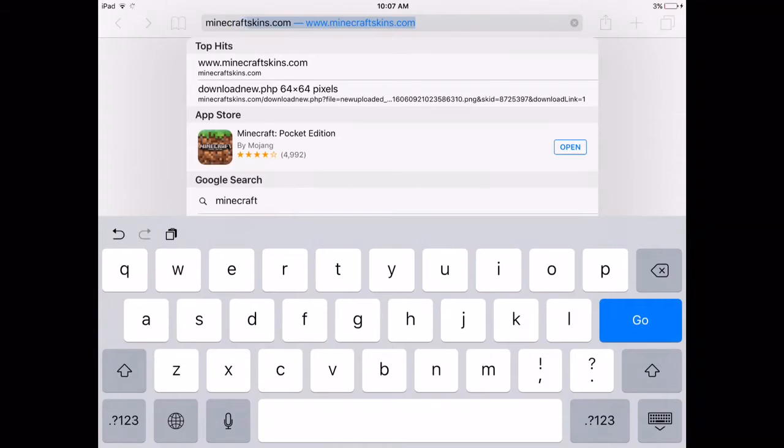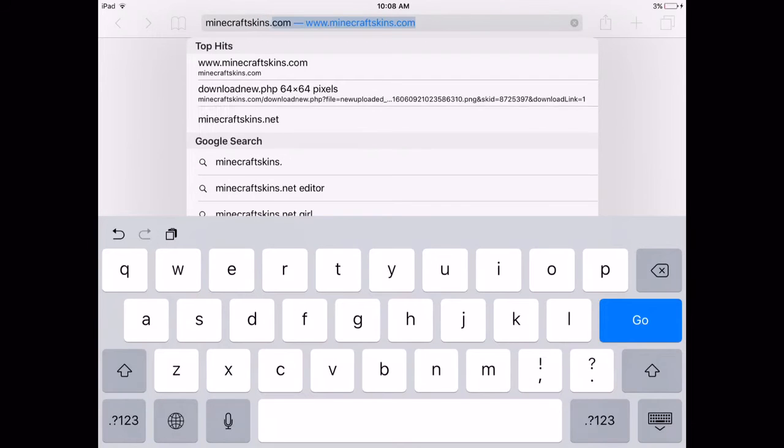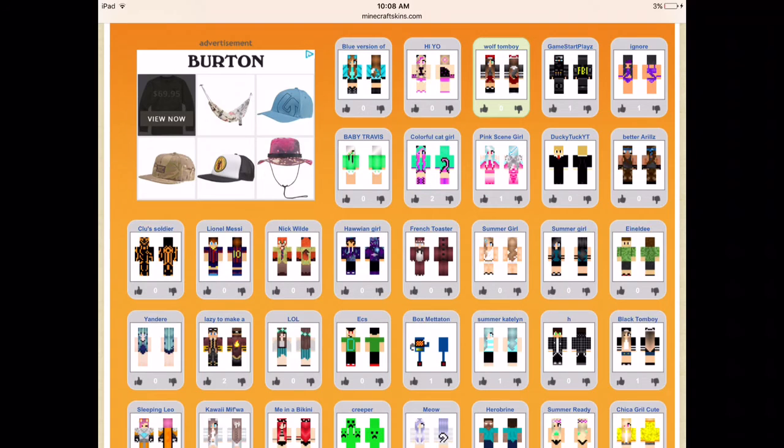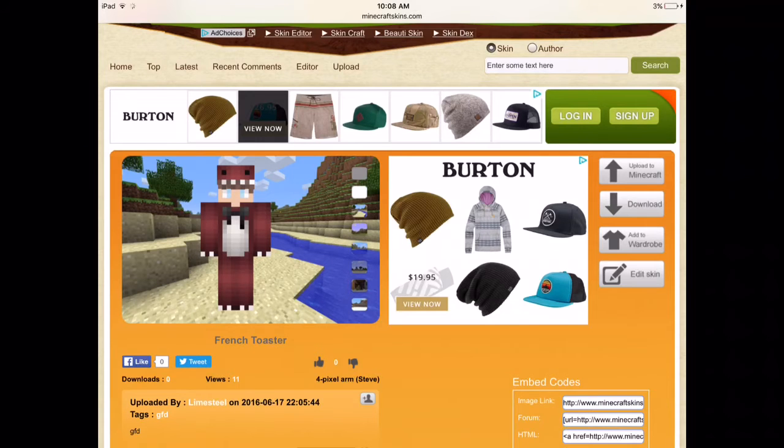You're going to want to type in minecraftskins.com and then click go. So now that you're on the website, scroll down to the skins and choose one. I'll go with this one.